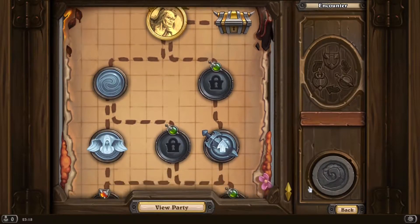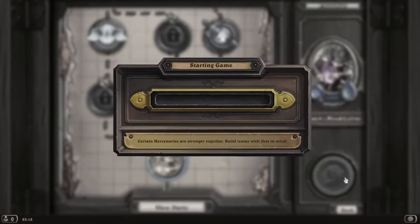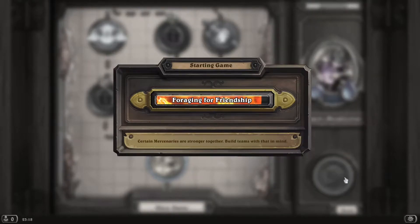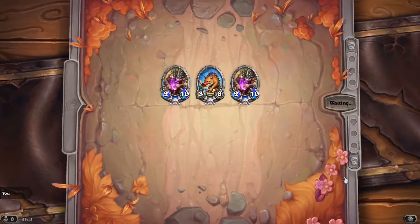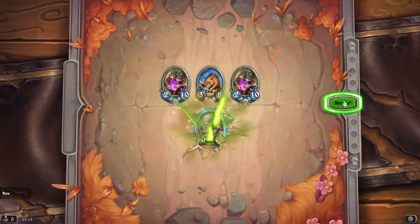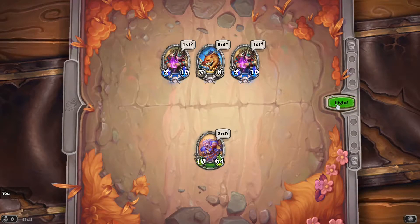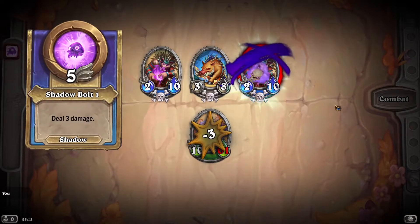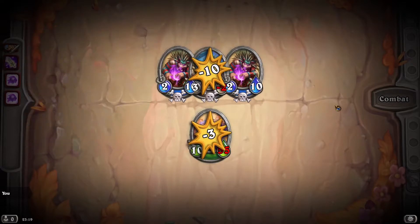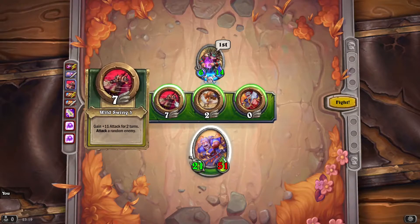Especially if I can get a power buff to Leroy's stats, that'll be really useful. I should have showed the equipment we use for Leroy, but it just uses what is for his task two equipment, because the task two equipment makes this much more powerful.